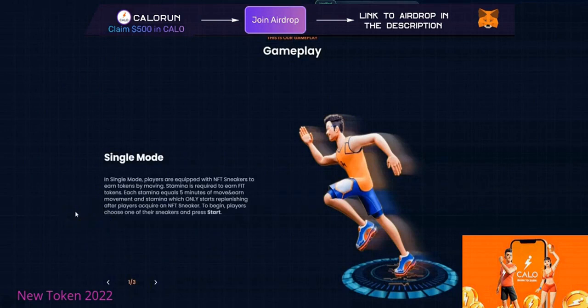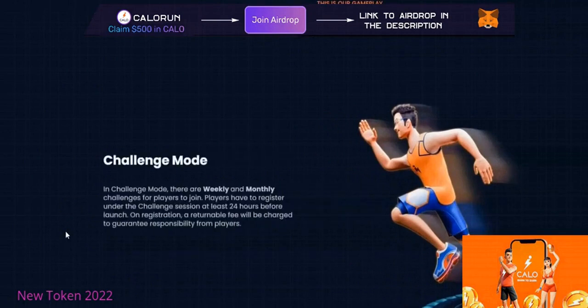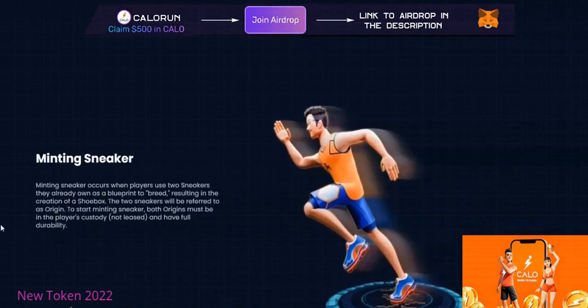You get FIT tokens by earning stamina from at least five minutes of moving. Then we have challenge mode, which is currently available in the app — you join weekly and monthly challenges, run a race, and earn CALO and FIT tokens.